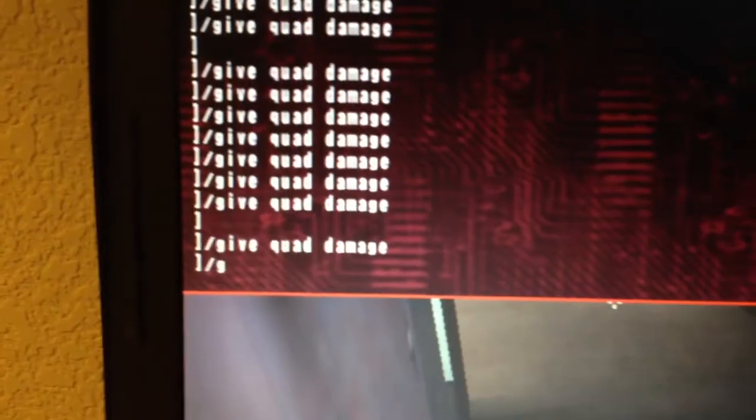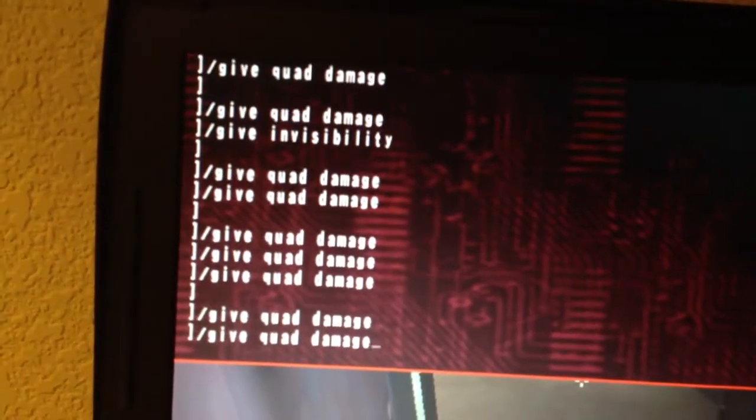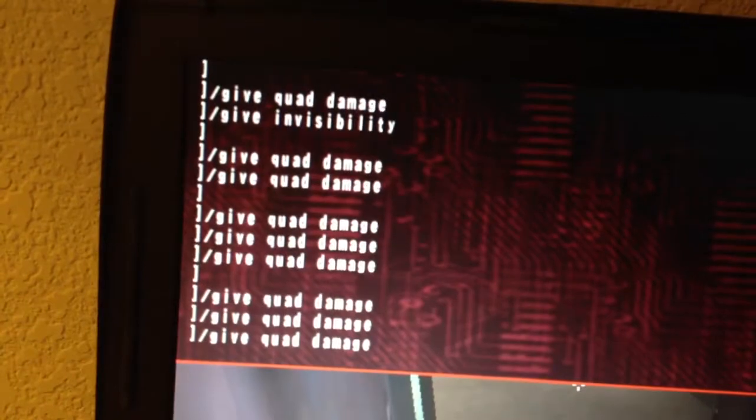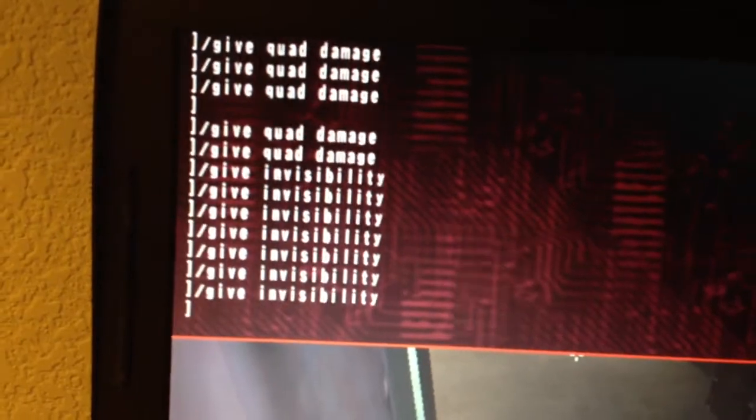Which is pretty cool. Now type in give invisibility — till that goes away. Now I've got unlimited invisibility and quad damage.